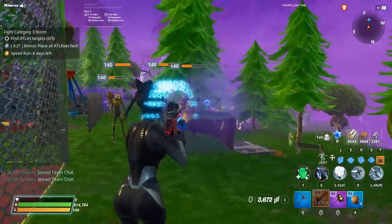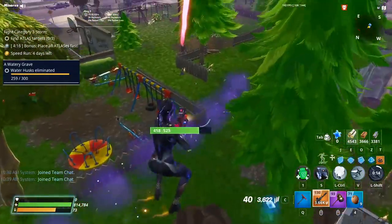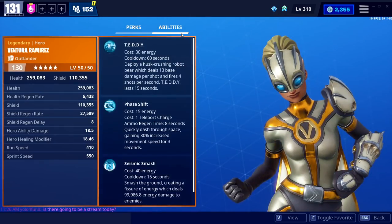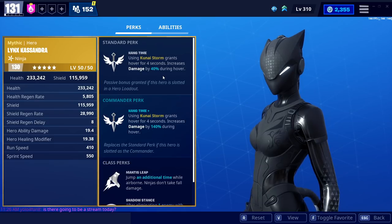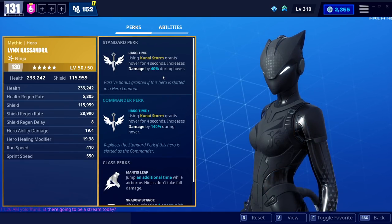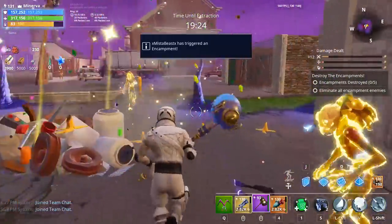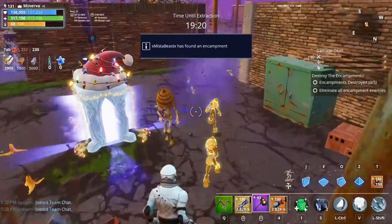She increases your damage by 140% during hover, so you can Kunai in this game. It throws down a bunch of shurikens onto the ground and kills stuff below you. With Lynx, she provides the hang time ability bonus, buffing your damage while you're up there. In the support slot, you get 40% damage with Ventura Ramirez, which isn't as much. I wouldn't seriously consider running Lynx in support. If you're running a Kunai build, she could be nice, but you might not even want the hover.